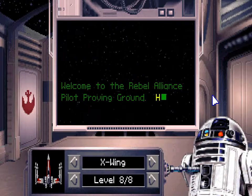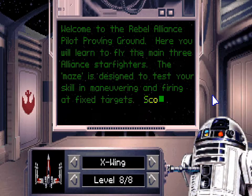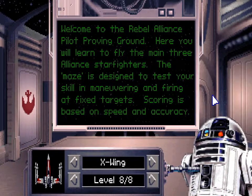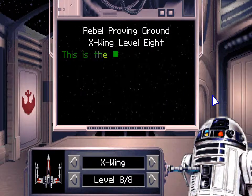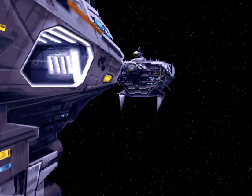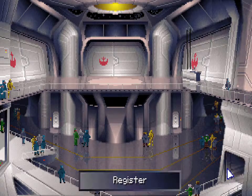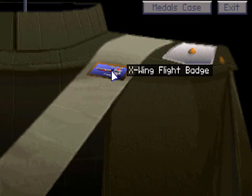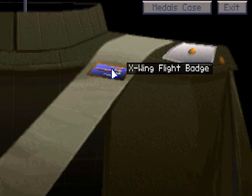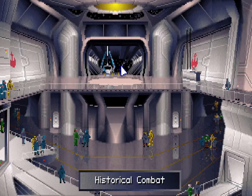Welcome to the Rebel Alliance Pilot Proving Ground. Here you will learn to fly the main three Alliance Starfighters. The maze is designed to test your skill in maneuvering and firing at fixed targets; scoring is based on speed and accuracy. Let's check out our new badge — oh, look at that, the X-Wing flight badge! Great success. Up next will be historical combat, but that's in the next video.